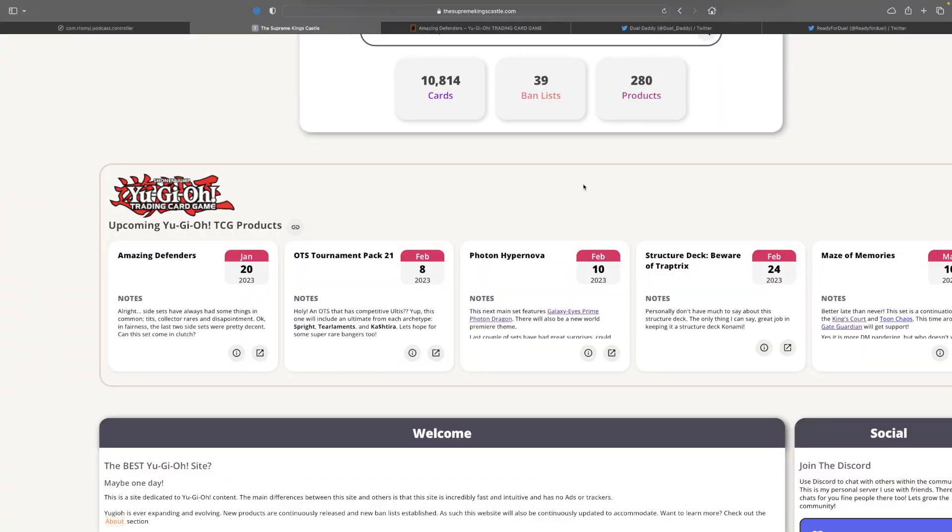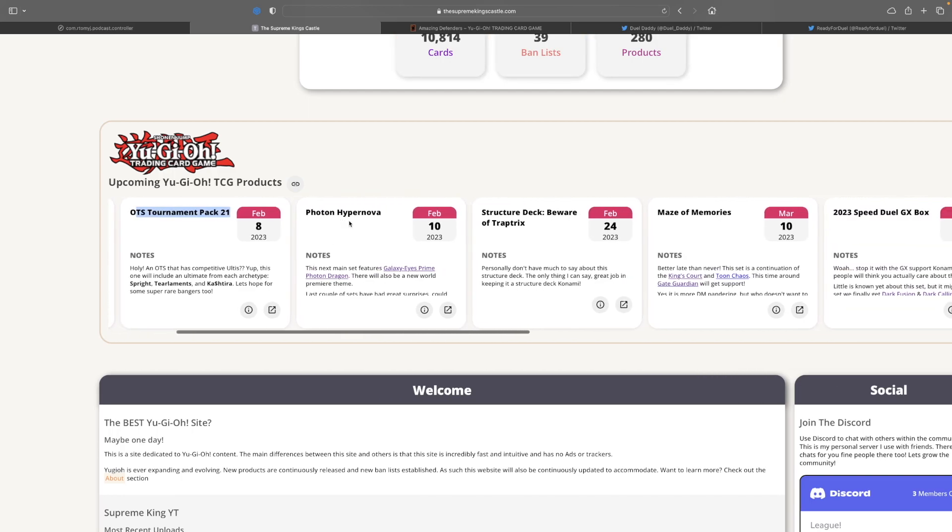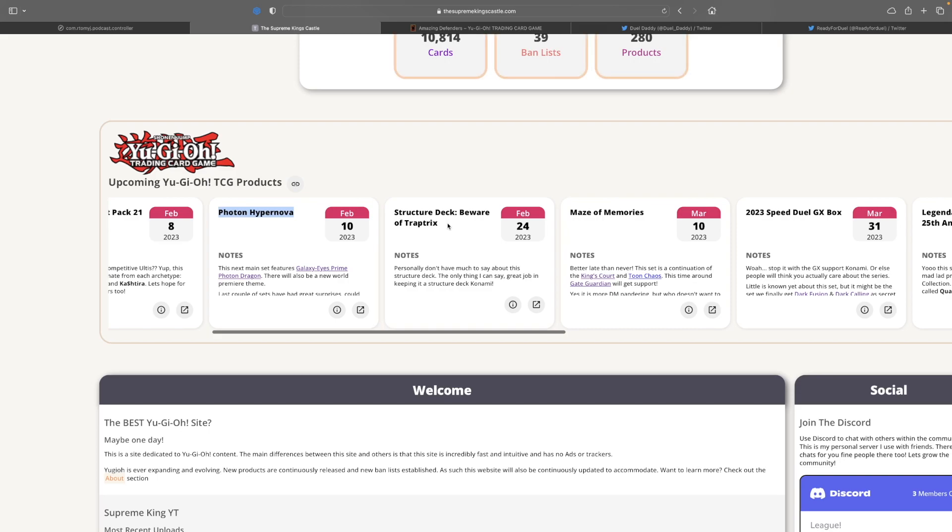With that said, the first month of this year is going to be a bust. Then we have OTS 21 which is going to be hard to get, and then Photon Hypernova — a trap-trick structure deck I'm going to skip. The first quarter of 2023 is all going to be disappointing in my opinion. That said, we kind of saw this pattern in 2022 — the first half was weak and the second half was much better. So hopefully the second half of 2023 is going to be amazing. Make sure you guys leave a like, comment, and subscribe.